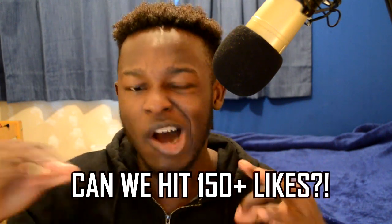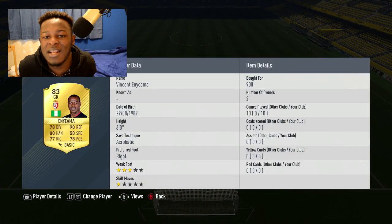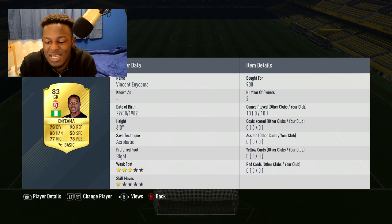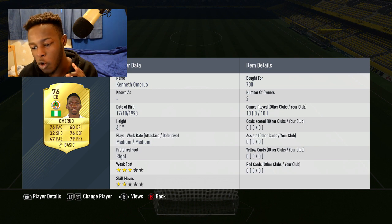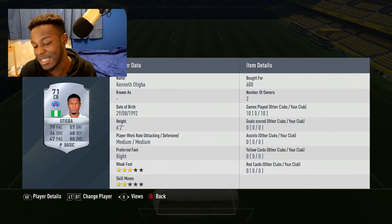If you enjoy this squad and the video, make sure to drop a like — 150-plus likes would be amazing. Starting us off as the goalkeeper we have Yamma. He's pretty much standard for Nigerian keepers; he's the highest rated Nigerian keeper with 90 reflexes and 50 speed. He's a 64-rated card and you can't go wrong for 900 coins. First center back is Omeru — he goes for 700 coins. Just look at his stats: 76 pace, 76 defending, 79 physical, and he's 6'1".